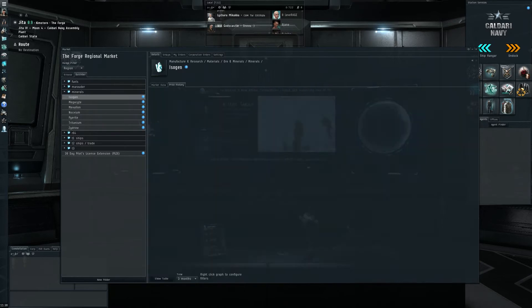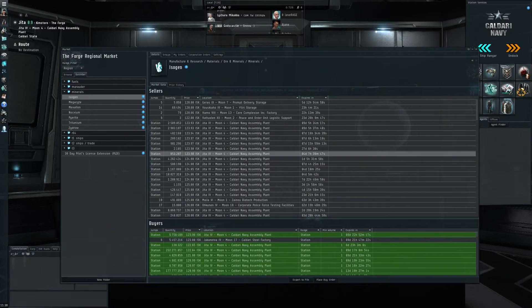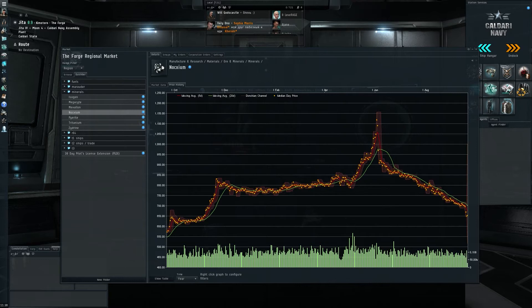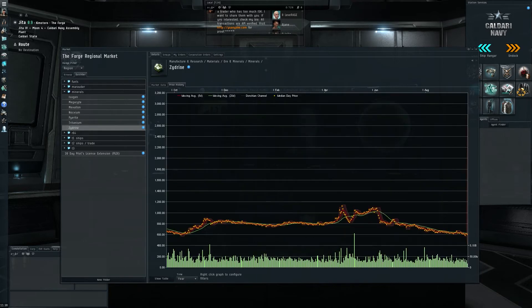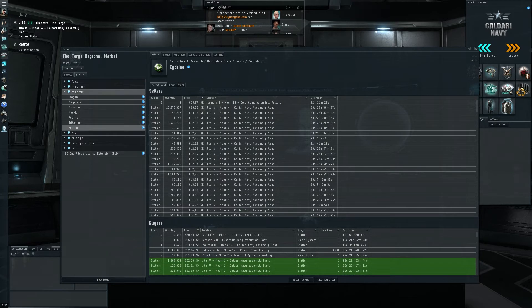I'll have to wait a little bit, but hopefully once Mexallon breaks 40 again it might start going up and the investment will have been worth it. Isogen — there's a lot of corrupted data points, but a downtrend is clear on the three-month chart. You can see a small uptick above the 20-day moving average. Current prices: 123.90 for buyers, 123.93 for sellers — no margin there whatsoever. Nocxium is still going down quite heavily. One-year chart — definitely broke 700 substantially, now around 660. That's not a good sign for the other minerals.